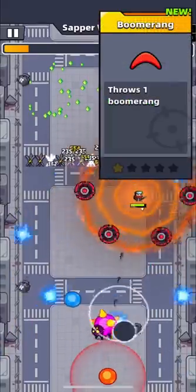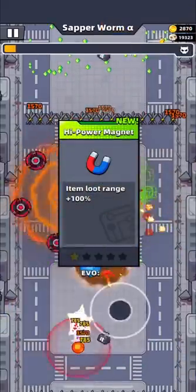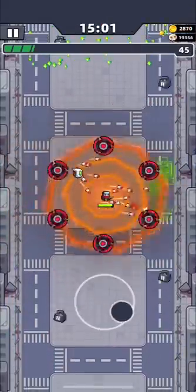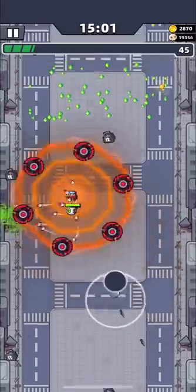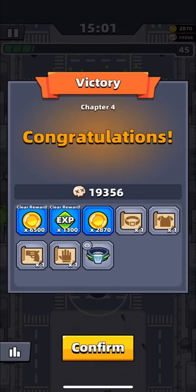The last weapon is Boomerang. Sometimes I choose it because Magnet evolves this weapon, and Magnet is the first skill you must have to get skills much faster. Boomerang is not a very useful weapon, but if you want all your weapons evolved, in most cases you just have to choose Boomerang, unless you're using drones or a baseball bat.